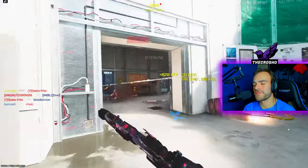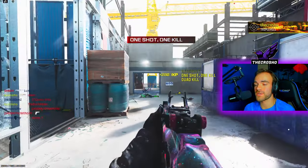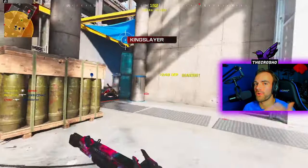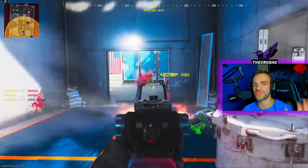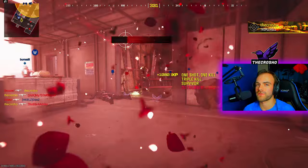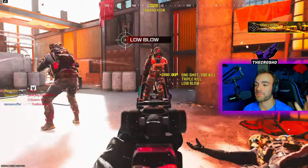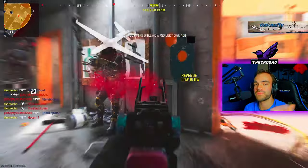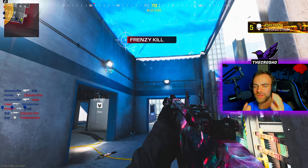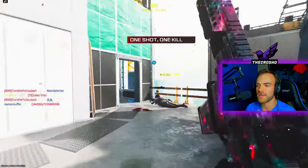Strategy: I really want you to look at these clips closely. I highly recommend playing Doe's House if you're struggling with other maps, because Doe's House is perfect for getting really clumped up spawns on both teams that you can take advantage of. Watch how many clips I get where they spawn on top of each other — this happens more often when you play an objective-based game mode.